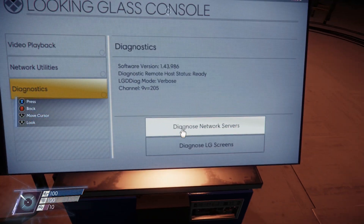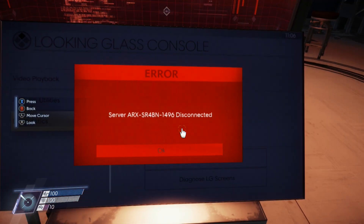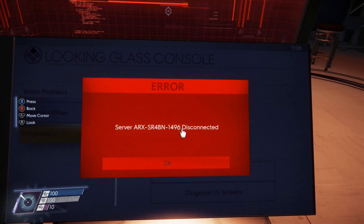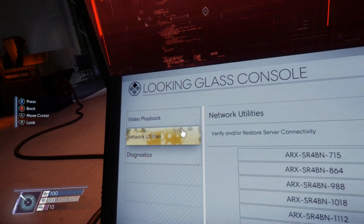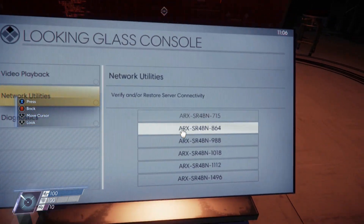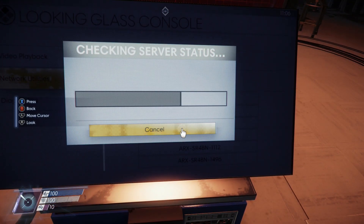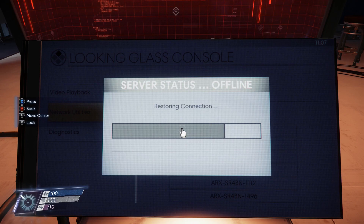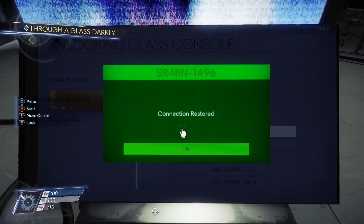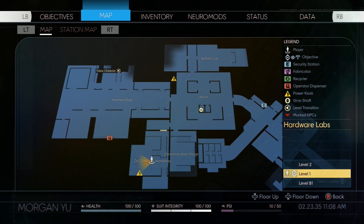Interact with the workstation and select Diagnostics, then select 'Diagnose Network Server.' It's going to show us which server is the problem. We have server ending in 1496 — disconnected. It might be different for you. Then go over to Network Utilities and select that particular server from the list. We can see it checking server status and restoring connection.